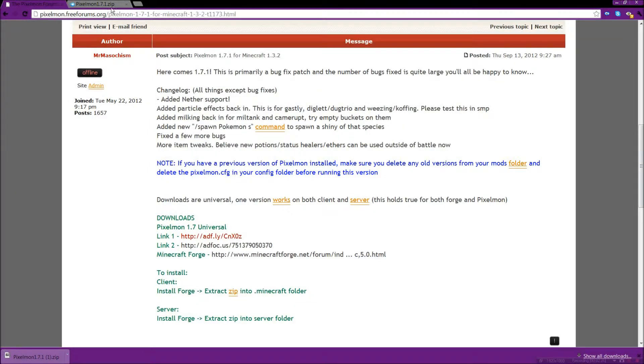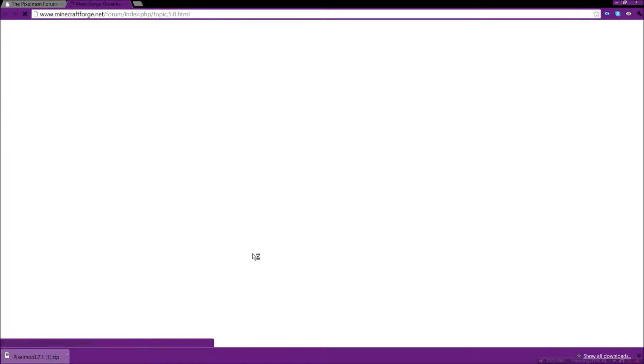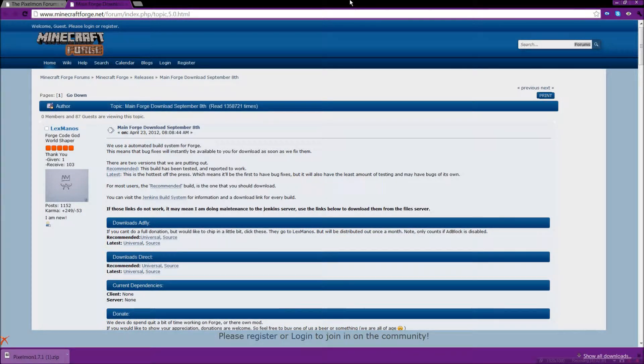Then you go back and go to Minecraft Forge. You don't need these things saved on your desktop or anything like that, especially if you're using Google Chrome. I use Google Chrome — I think it's the best internet browser. You need the recommended build, and click direct download, because I hate AdFly.